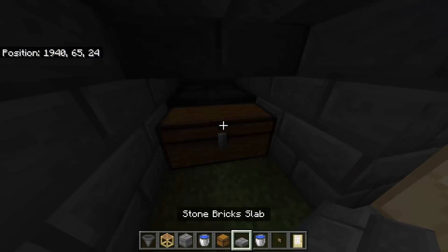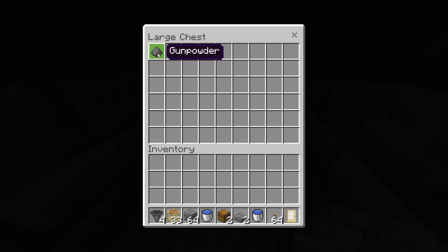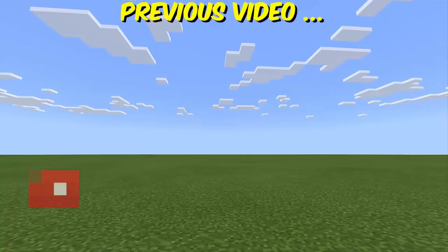So right now if we take a look at the chest, as you can see we have gunpowder, arrow, and some bones. And sometimes we can also have the spider eye from spiders, of course, glass bottle from the witches, and also the string from the spider.